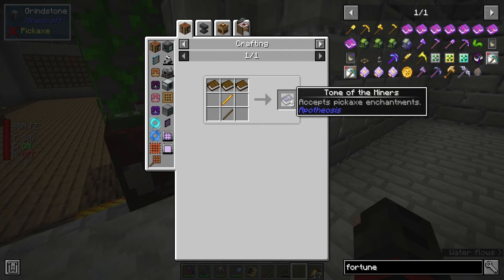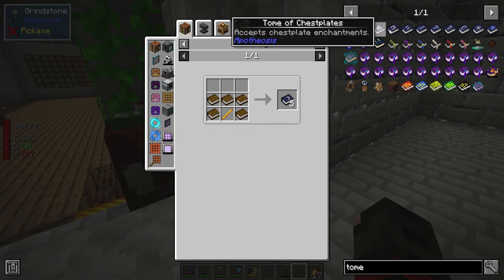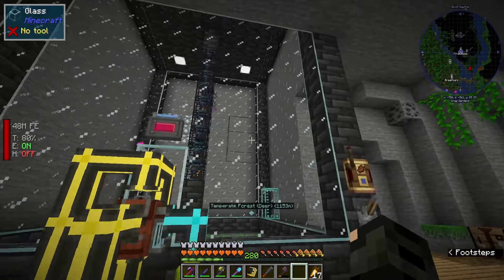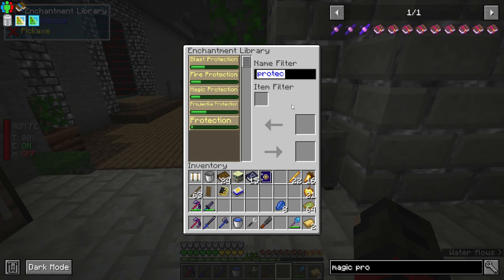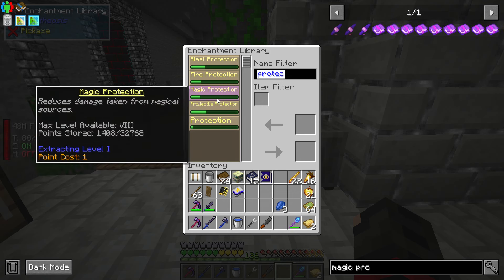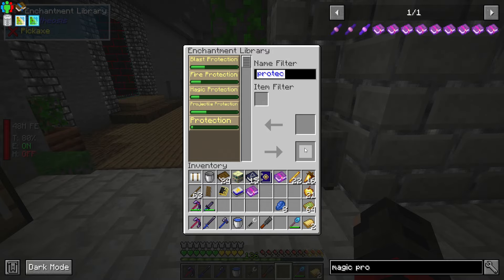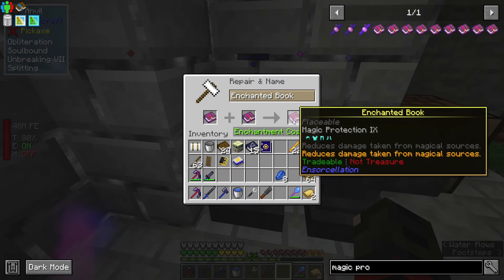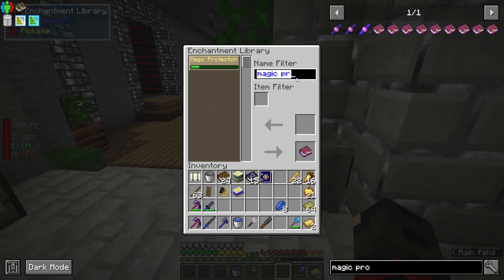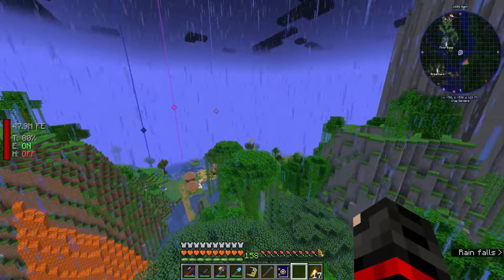The only thing that's really a limiting factor in making tomes is blaze rods - the recipe for every single tome requires a blaze rod in some way, shape, or form. That's precisely why a blaze spawner is very important when making this mob grinder. What's also really useful about the enchantment library is that the level you can pull out is the highest level you put in. So for example, magic protection can go up to nine, but I have an eight. If I just take out two eights from the enchantment library, go to an anvil, and combine them into a nine, now I can just pull a level nine without using a previous anvil use for the calculation.